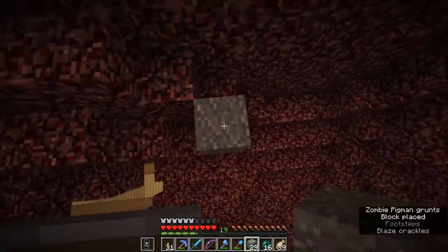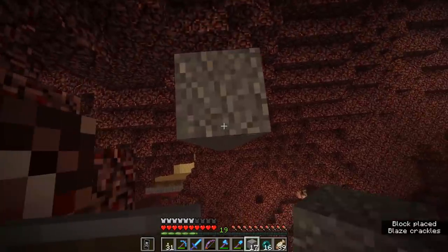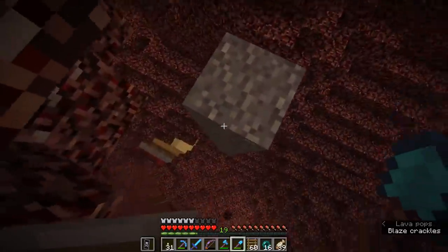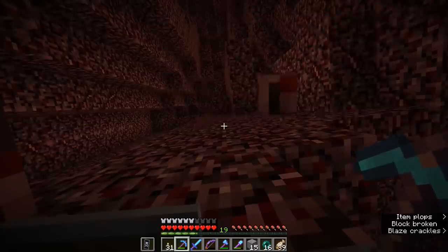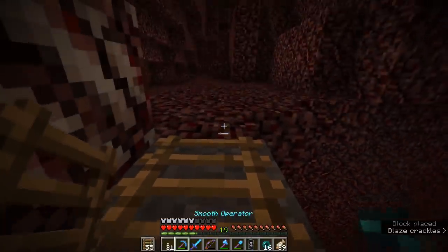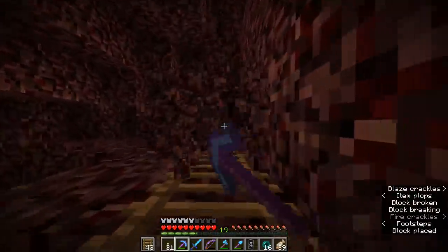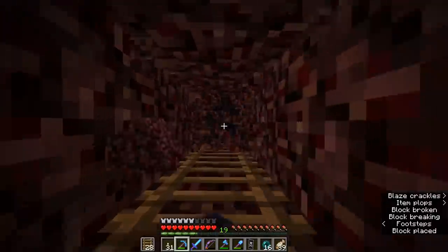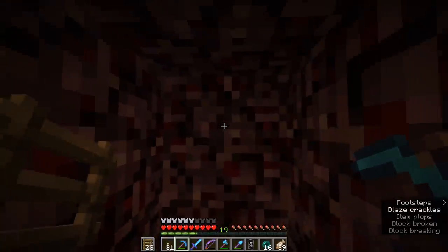I need to warn you in advance about digging up in the nether — you're probably going to find a pocket of lava that might end up falling on your head. Be very careful, and make sure you have blocks on your hotbar, or alternatively, ladders. Ladders are useful for blocking liquids. Have ladders in your offhand and use a pickaxe in your main hand. Hold right-click to place ladders and left-click to break blocks — hold both together to make a path straight up while the ladders block any lava from above.